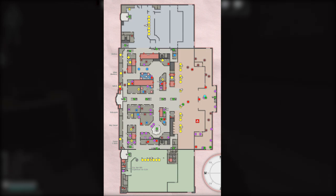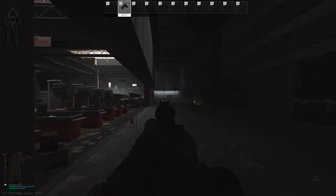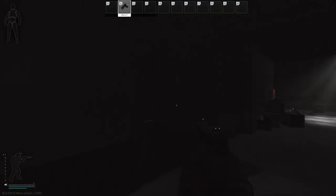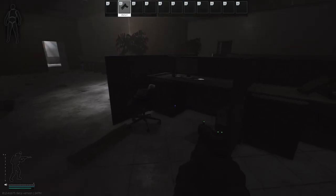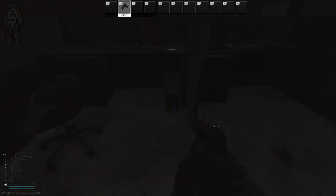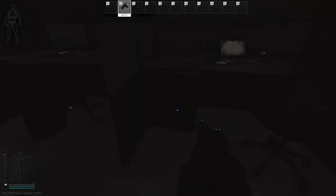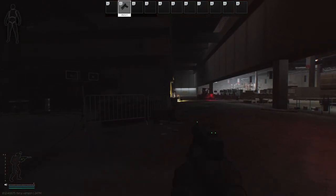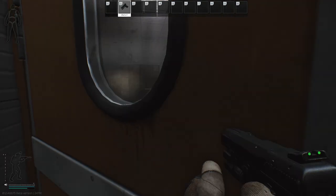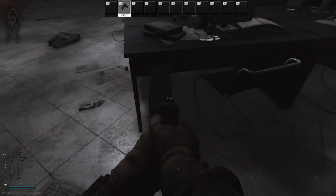Moving on to the two security offices located to the north and south of Goshen. Starting at the store sign, go right. Follow the checkout area and go through the double doors. The room is the first door you come across — it's to the left. Inside you can find a total of five computers. The next office is located in the northern hallway. Going through the double doors, it's the first door you come across, to the right. In this room, there are three computers.